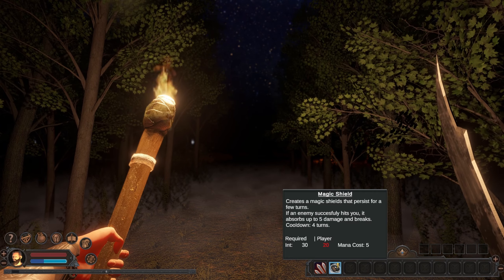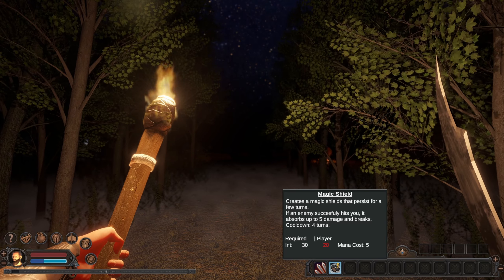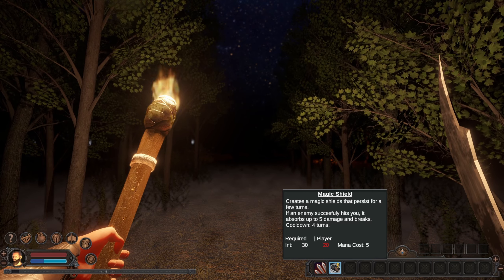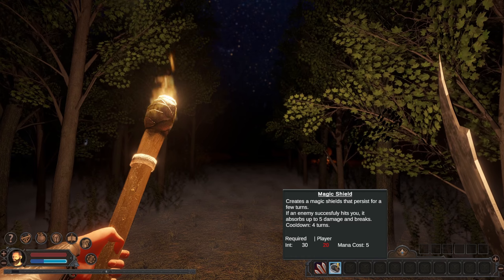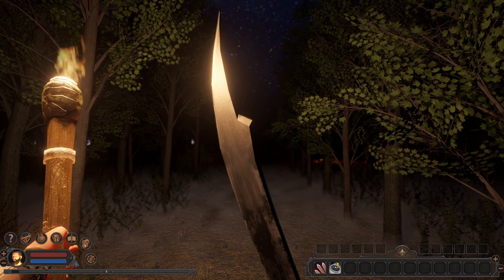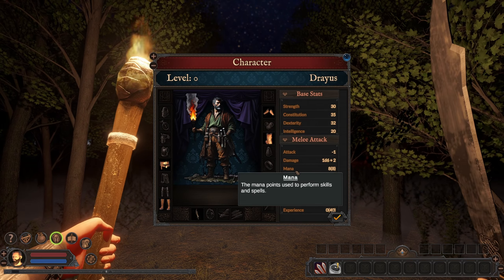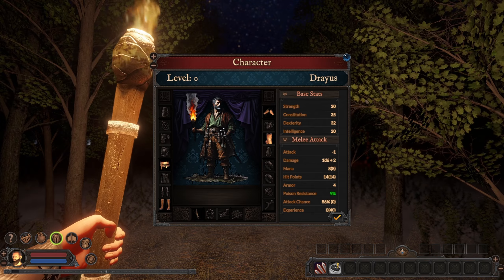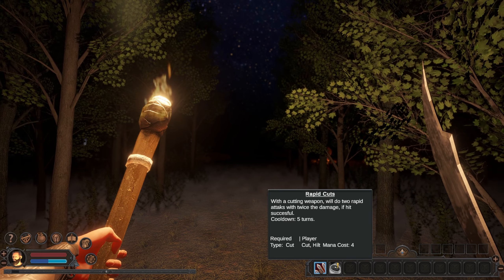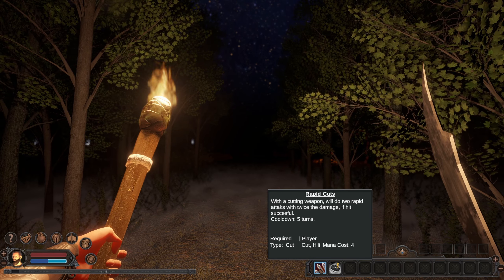I have a magic shield. Creates a magic shield that persists a few turns. If an enemy successfully hits you, it absorbs up to 5 damage and breaks. Cool down 4 turns, mana costs 5. I don't know how much mana I actually have. Maybe I should have got a little more intelligence. What about this - Rapid Cuts. With a cutting weapon, we'll do two rapid attacks with twice the damage if it's successful.